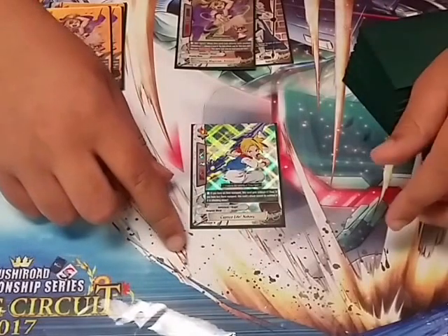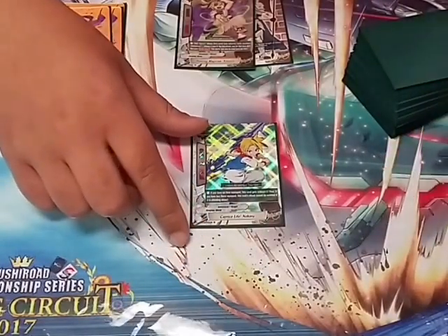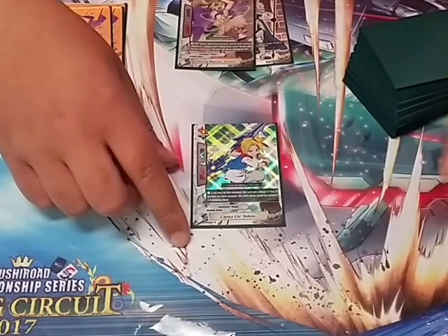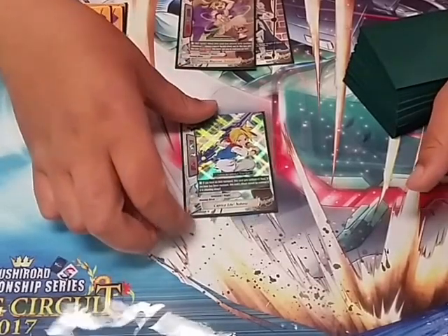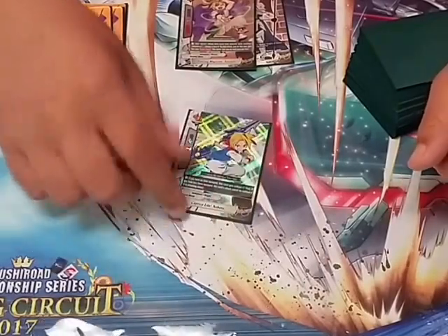This is a tech card — Copyprice Life Noboru. If I have an item equipped, he gets an extra critical. And if I have 2 when he attacks, it can't be nullified. This card came in clutch in one of my matches. It gave me the 3-crit again and the opponent couldn't do anything about it.